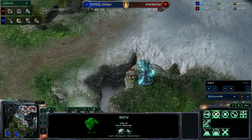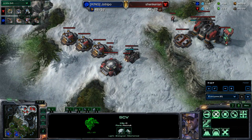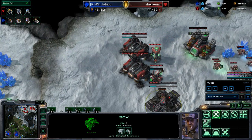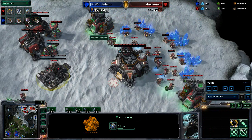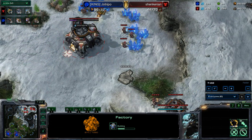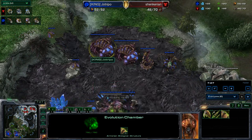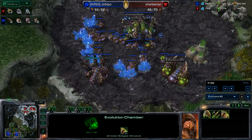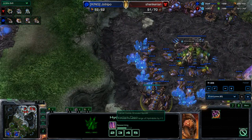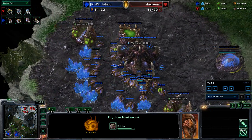Over here the SCV gets back into position. Down at the other end we do have a full wall off with Supply Depots and bunker. In our base we are electing to go with a Factory — so we are going three Barracks into a Factory. Double gas mining at the main, no gas at the expansion, Mule drops have happened. No upgrades as of yet but he does have the Engineering Chambers out if he chooses. He is getting the Hydralisk upgrade — the Grooved Spines for extra attack range. And it is Nydus time.